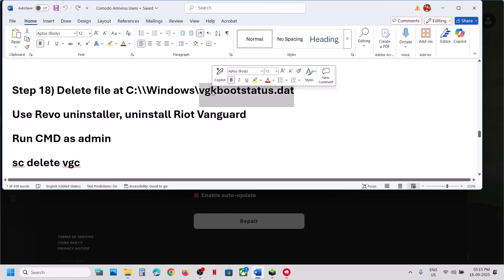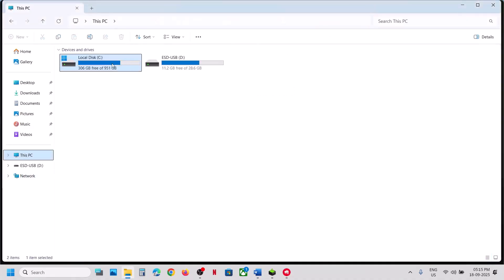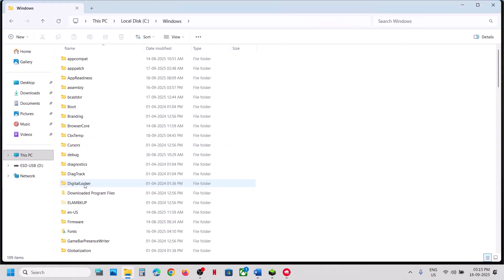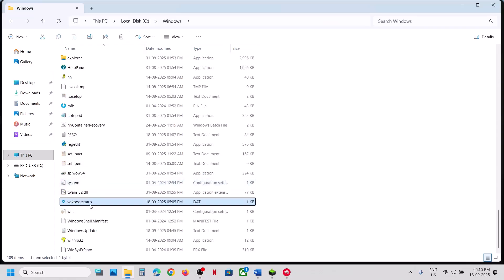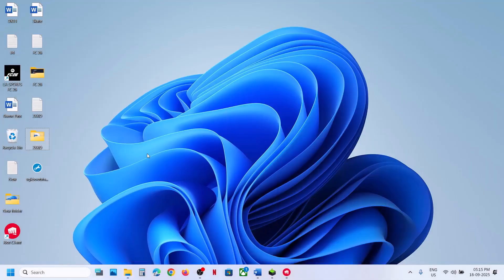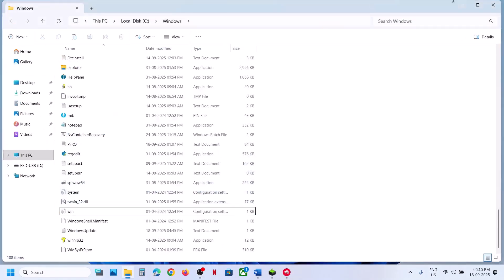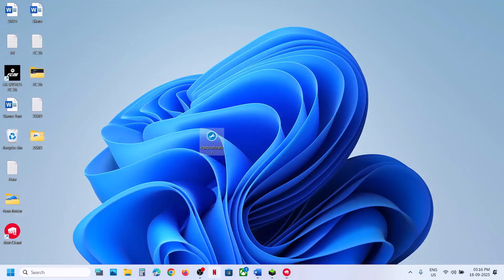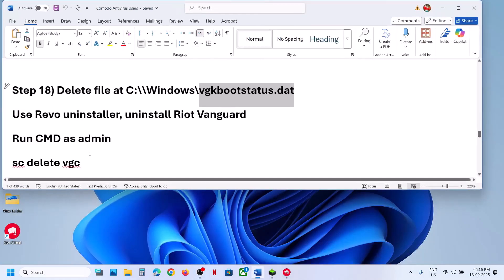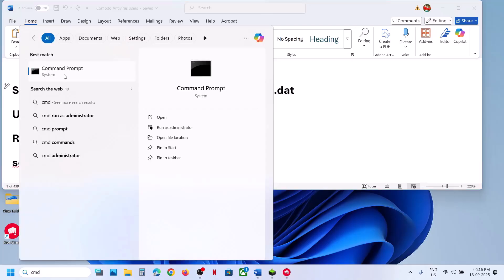The next step is to delete the VGK boot status file. Open File Explorer, go to This PC, open C drive, open the Windows folder, find 'vgkbootstatus', copy the file to create a backup first, then delete the original.